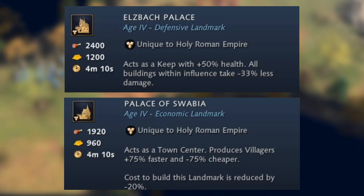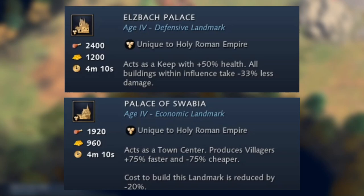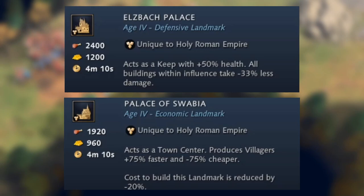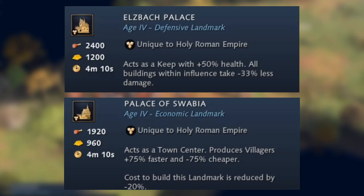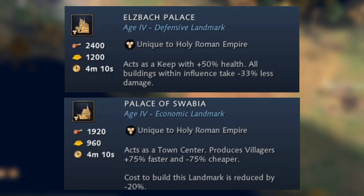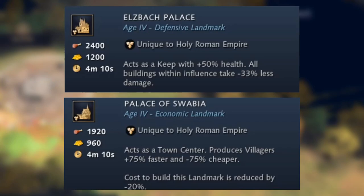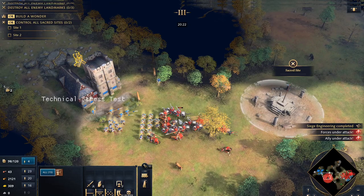Finally, the imperial age landmarks: the Elzbach Palace acts as a keep but with 50% extra health, and all buildings within its influence take 33% less damage — a really good defensive landmark to protect your economy. The Palace of Swabia acts as a town center, but villagers are produced 75% faster and 75% cheaper, and it actually costs 20% less than other imperial age landmarks. That could be really beneficial, especially if there's a fast imperial age strategy available for the Holy Roman Empire. That's it for this one — thanks for watching, and check the playlist for all the other tech tree and civ overview guides.